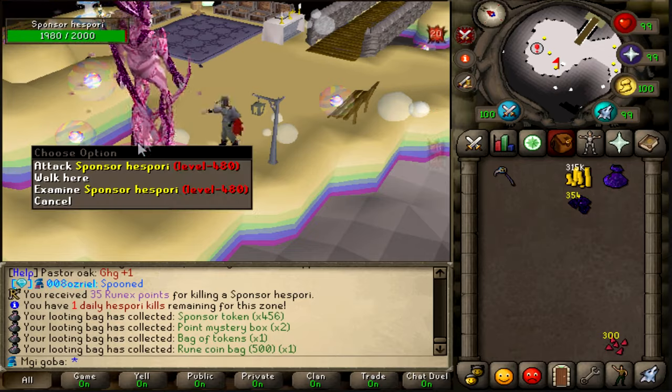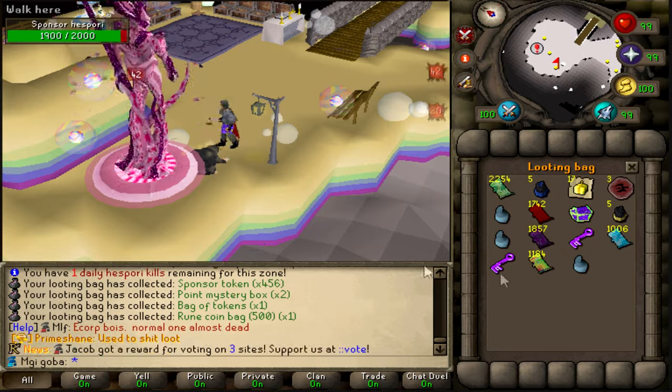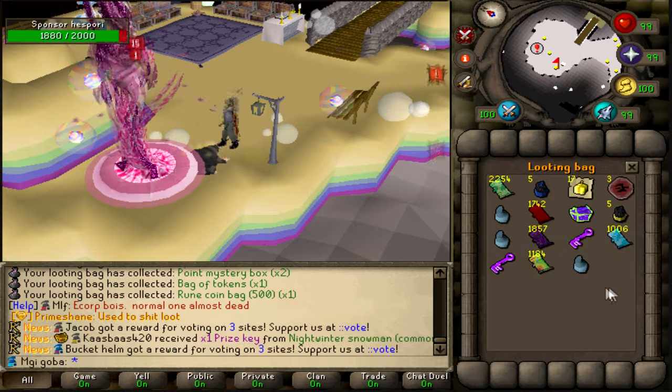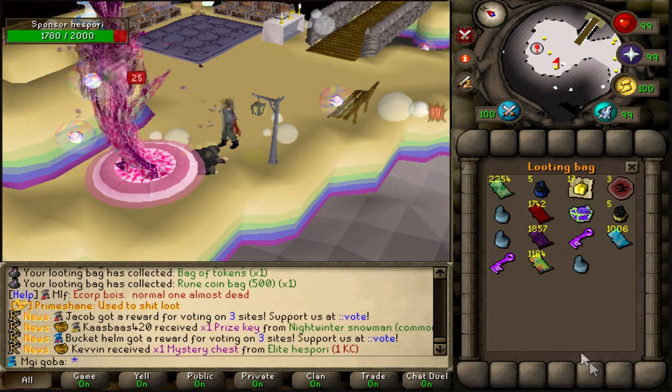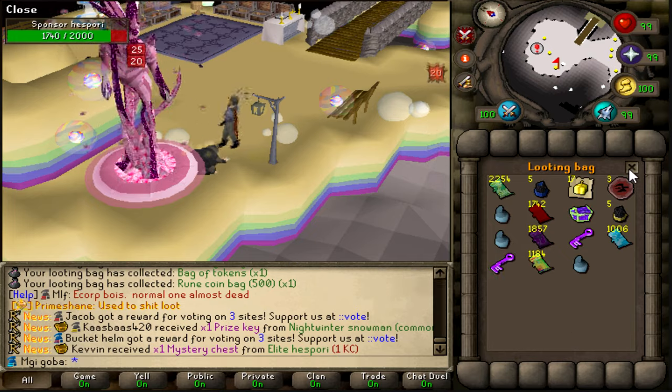This is all the loot — I've got two prize keys and an M-chest. The M-chest was on 1kc, but all of this from five kills in each zone. I got two prize keys from it. That's fucking amazing.